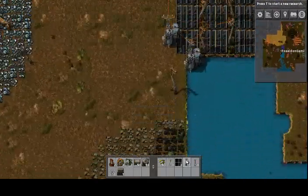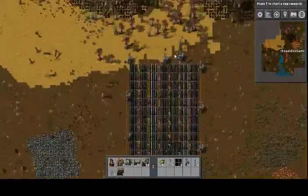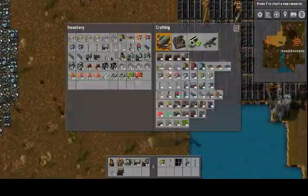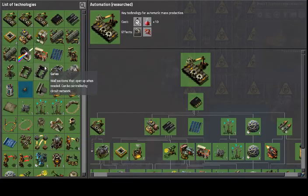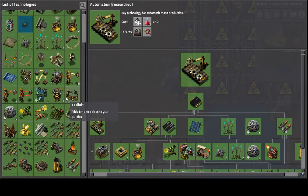So basically you will need a power supply. I've just got loads of solar panels. Then you just want to research oil processing, which is the one that looks like this.